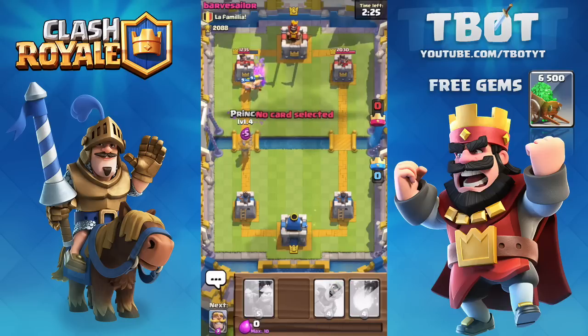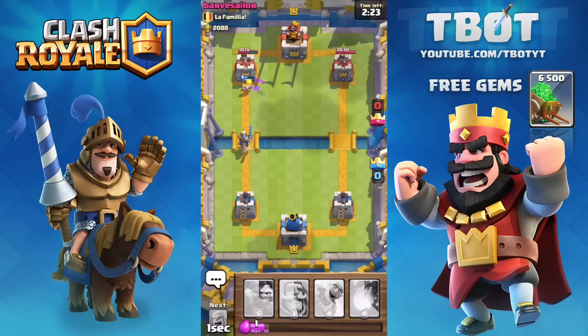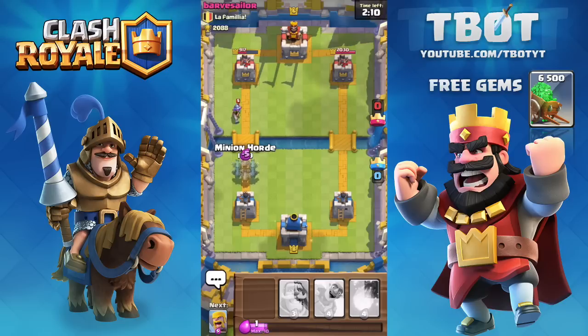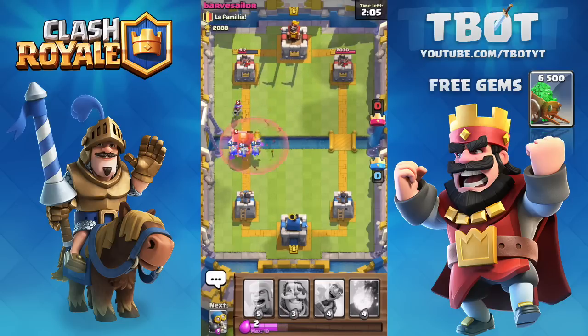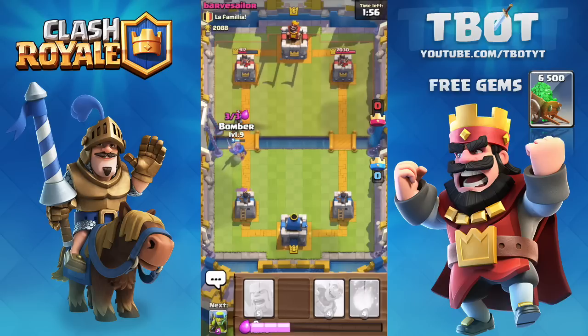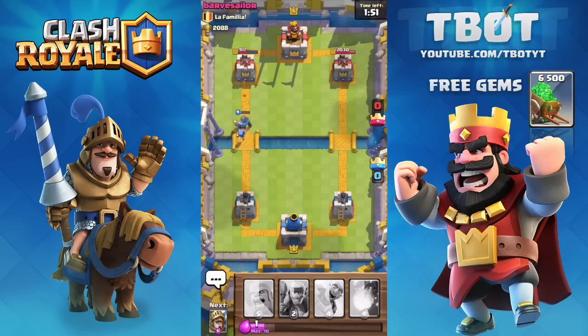If you put a meat-shield troop in front of the bomber he just does so much work. The barbarians are taking out the tower on the left side. I drop in my prince, and he drops four skeletons to distract the prince while his musketeer takes it out. With about two minutes ten seconds remaining I drop in the minion horde to counter his giant and musketeer. He's done no damage to any of my towers and I don't think that giant is going to reach one. The musketeer is firing on my knight, so the knight approaches to take her out.